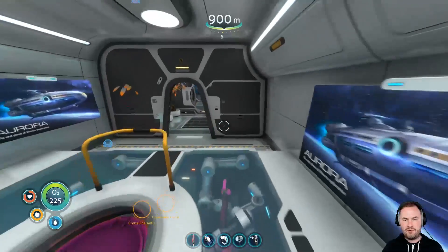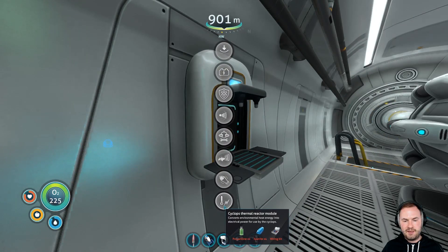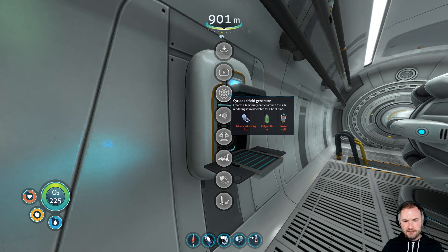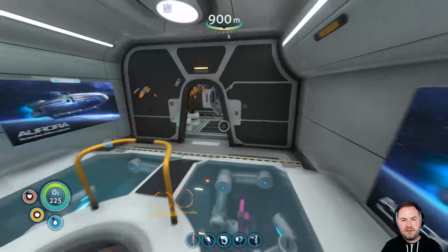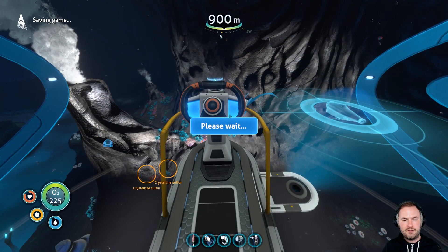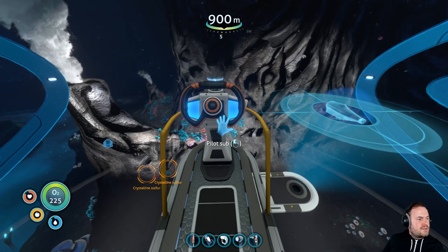Perfect. Okay, we'll go get some kyanite. So we need kyanite for the upgrade. And then we also need two crystalline sulfurs if we can find them. We can make this as well - shield generator? Maybe we should actually have a shield generator on the Cyclops too. That would be good, right? We'll save again. No Man's Sky. Wet Man's Sky.